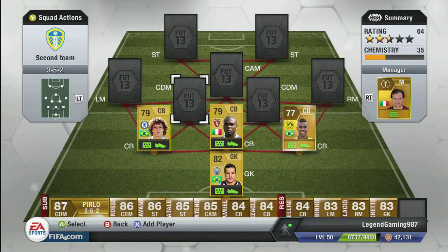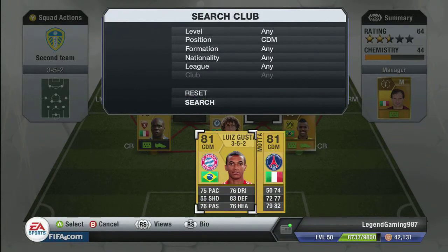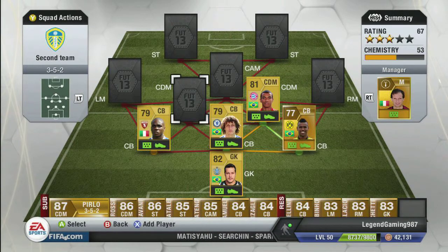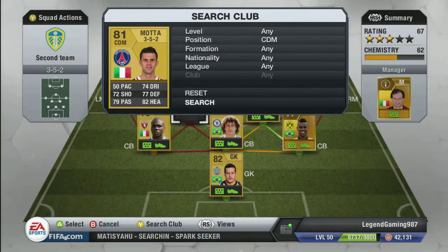We'll join them together for a bit of chemistry. For the center defensives, I couldn't help myself but I've gone for another Brazilian: Luis Gustavo. I really like him - I've played against him so many times and he's always played well against me, so I got him.